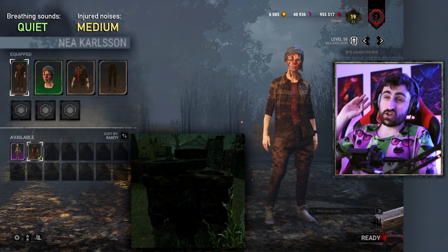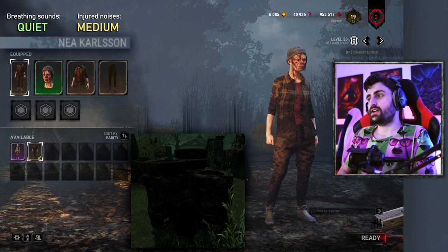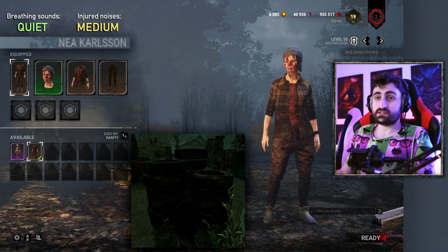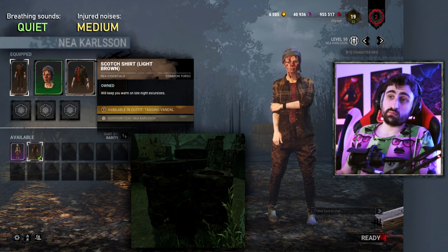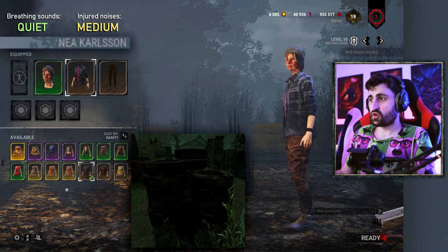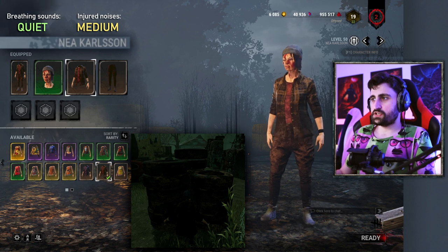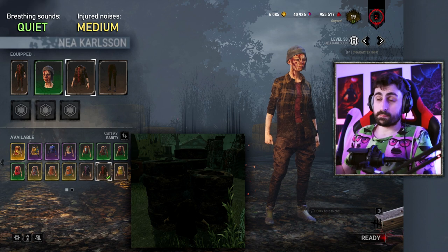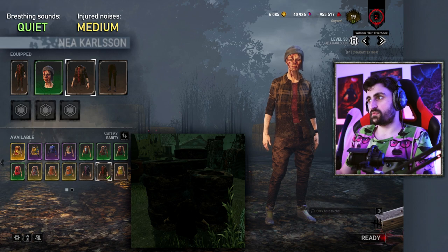Nea is probably number two most popular in tournaments and one of the top four or five survivors. She's very small, not particularly loud, and her camouflage is pretty excellent. You want to go with Prestige head, which is basically the best she's got, and the recolored brown shirt and recolored brown pants. In some maps, survivors go the blue route, but generically you want the brown one. She is very hard to spot and a very good pick if you're trying to be stealthy.